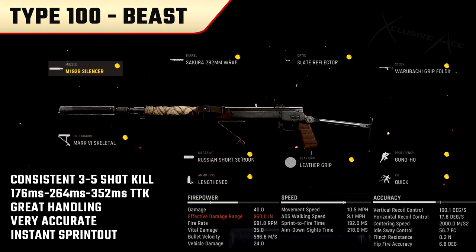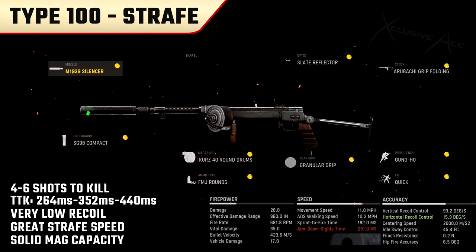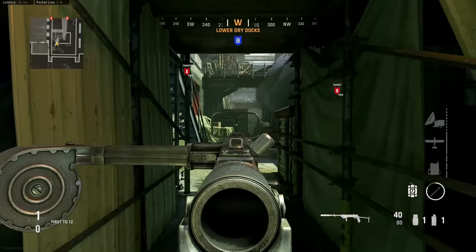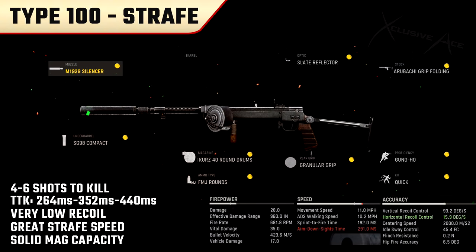I also want to bring some variety with my class setups, so here's another attachment setup designed for a great aim walking movement speed and higher magazine capacity. I'm in no way saying this is as good as the previous setup — it's just something a little different. This uses the 8mm Kurz rounds for larger magazine capacity, gung-ho because it's incredibly powerful for being aggressive, and pretty much everything else is stacked to give great aim down sight strafe speed. This setup is insanely accurate — even more so than the previous one — very easy to control, with a very solid ADS strafe speed. It's a nice alternative, but if you're trying to be as competitive as possible, just use the first setup.